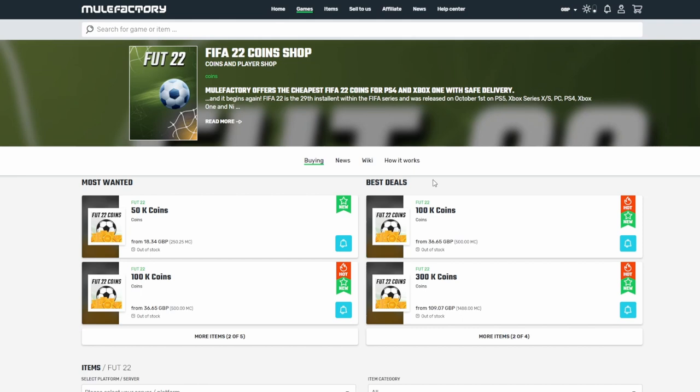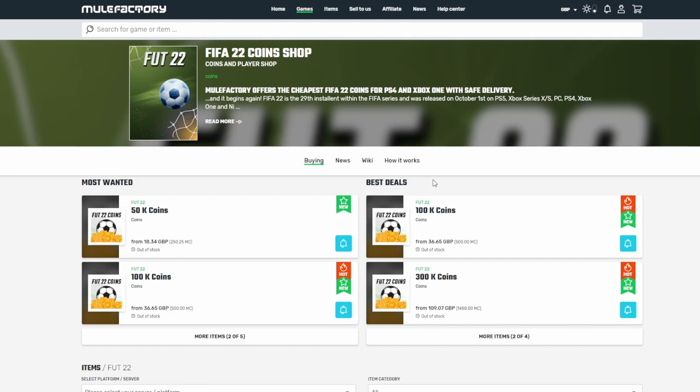Just before we go any further, if you do want to go and buy yourself any FIFA 22 coins, make sure to click the link in the description and check out the site, and use the code LE5CHEAP at checkout to get yourself a discount.